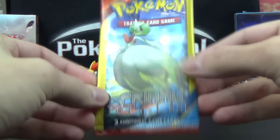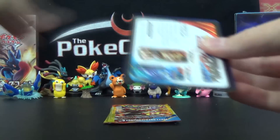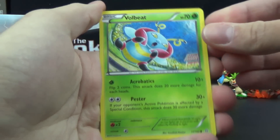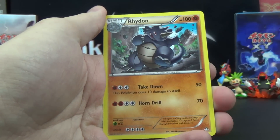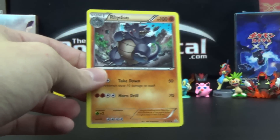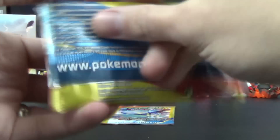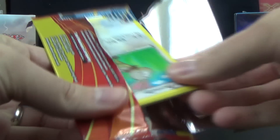Mega Gardevoir pack — hopefully we can find at least one rare or one reverse holo. We've got Volbeat, a rare Kindra, and an uncommon Rhydon. So we got common, rare, uncommon — kind of an interesting distribution within the pack. In a normal pack the uncommons usually come after the rares unless you do the pack trick.